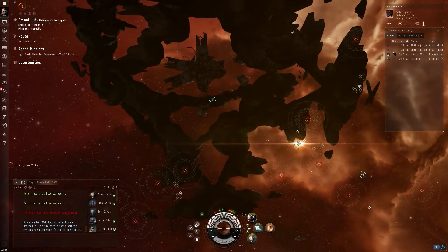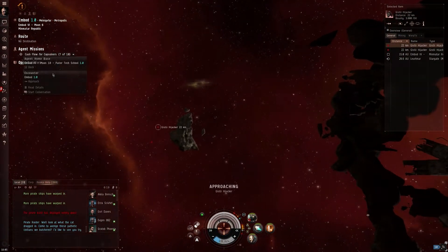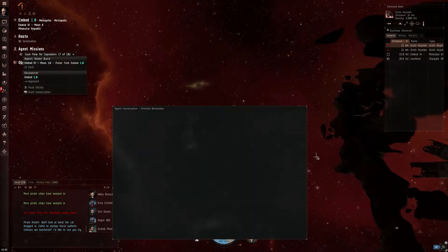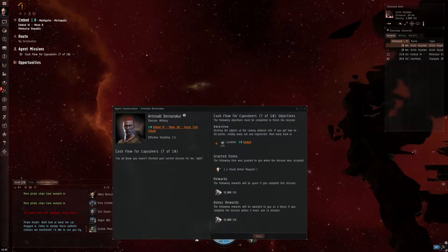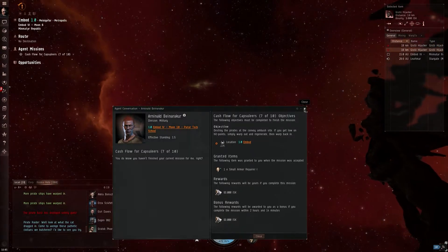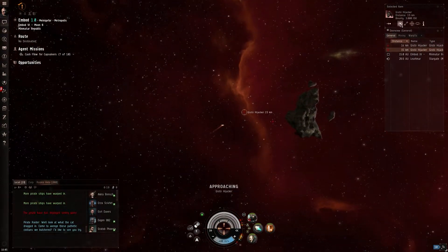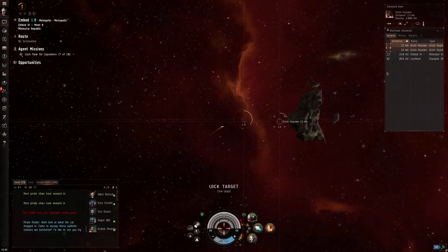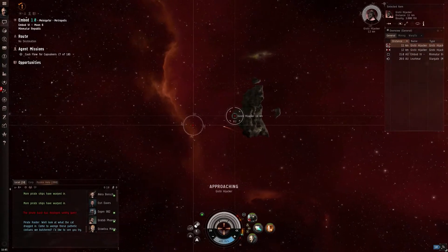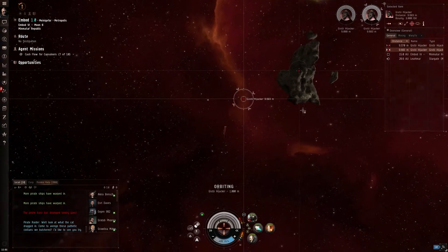Maybe we can get into a bit of armor damage on this mission to demonstrate it. What are we doing on this one? I didn't even read the mission text. Destroy the pirates. If you get low on hit points, simply warp out and regenerate — yes, you can do that. So if you aren't being warp scrambled, just warp out and warp back in. The NPCs in EVE, especially in the missions, aren't very smart, so you can just do things like that.